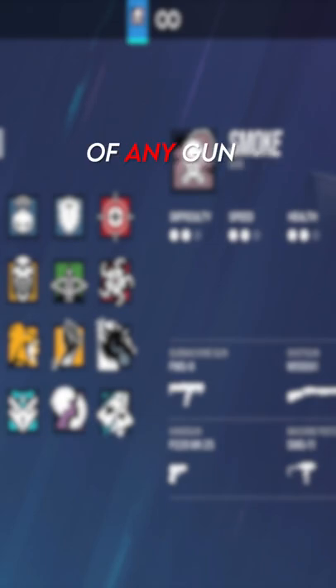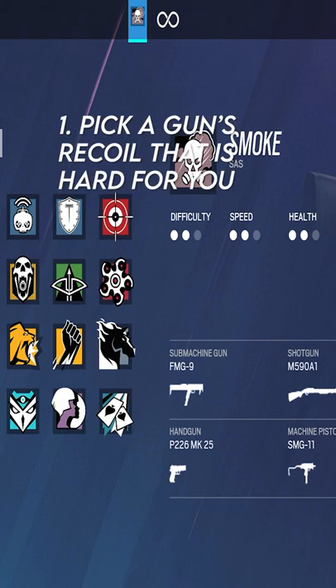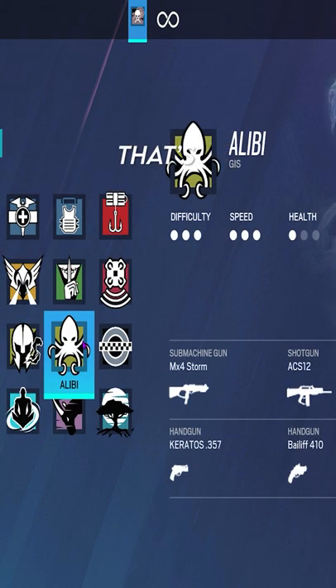This is how to control any recoil of any gun using the shooting range inside of Siege. Step 1: pick a gun's recoil that is hard for you. In my case, that's Alibi.